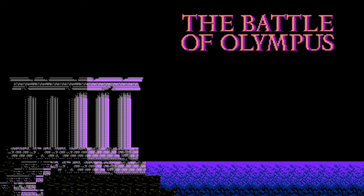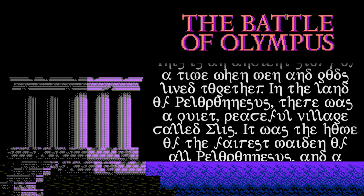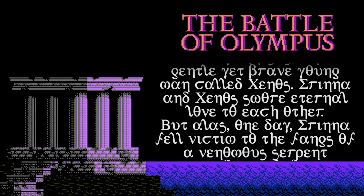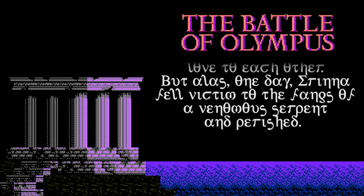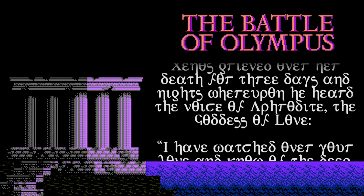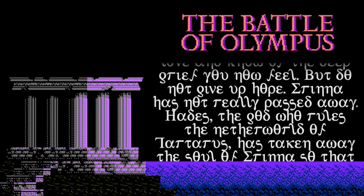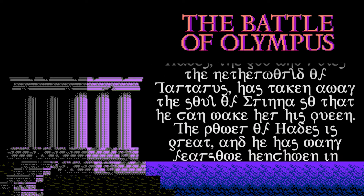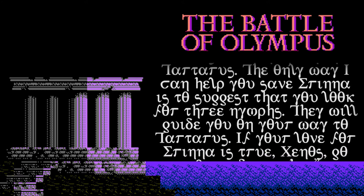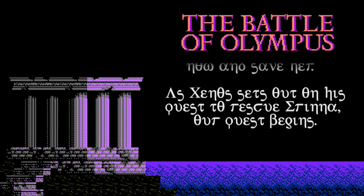This is an ancient story of a time when men and gods lived together. In the land of Peloponnesus there was a quiet, peaceful village called Elise. It was the home of the fairest maiden of all of Peloponnesus, and a gentle yet brave young man called Xenos. Erina and Xenos swore eternal love to each other. But alas, one day Erina fell victim to the fangs of a venomous serpent and perished. Xenos grieved over her death for three days and nights, whereupon he heard the voice of Aphrodite, the goddess of love: 'I have watched over your love and know of the deep grief you now feel. But do not give up hope — Erina has not really passed away. Hades, the god who rules the netherworld of Tartarus, has taken away the soul of Erina so that he can make her his queen. The power of Hades is great and he has many fearsome henchmen in Tartarus. The only way I can help you save Erina is to suggest that you look for the three nymphs. They will guide you on your way to Tartarus. If your love for Erina is true, Xenos — go now and save her.' As Xenos sets out on his quest to rescue Erina, our quest begins.